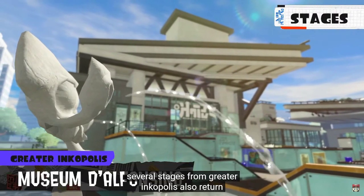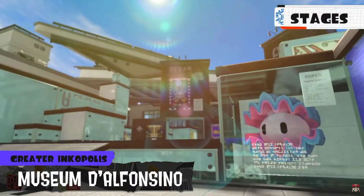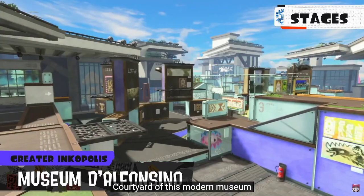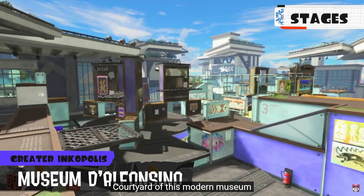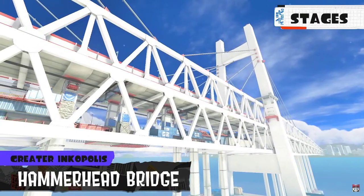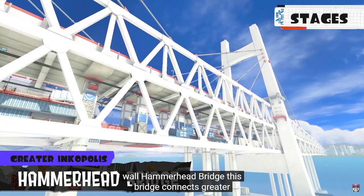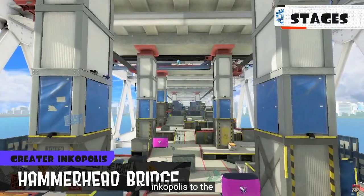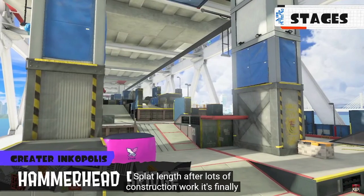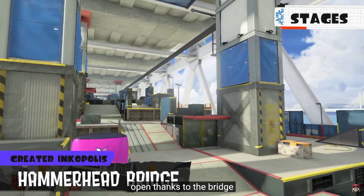Museum D'Alfoncino — battles here take place in the central courtyard of this modern museum. Take special note of the rotating wall. Hammerhead Bridge connects Greater Inkopolis to the Splatlands. After lots of construction work, it's finally open. Thanks to the bridge, transit to and from Greater Inkopolis is much easier.